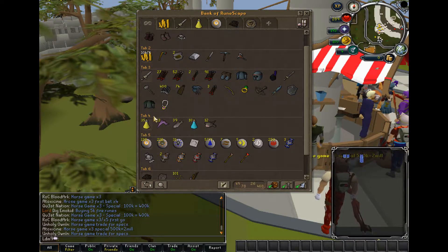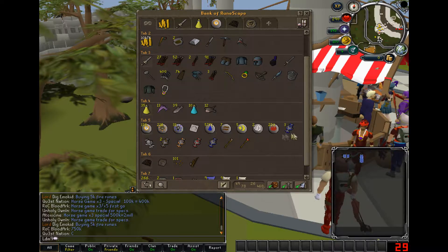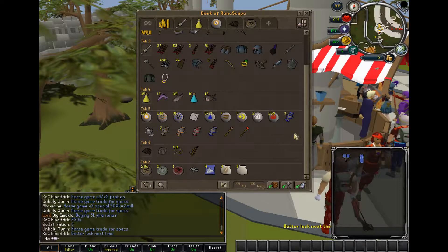In here I have strength potions, food, attack potions, more food. This is my runes — this is basically just my magic tab. I have talismans in here too.